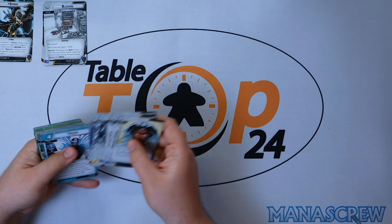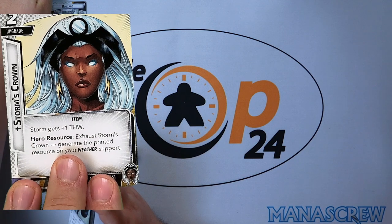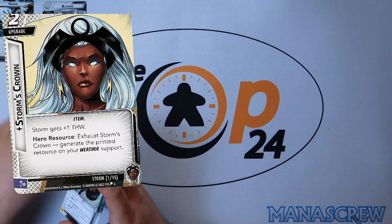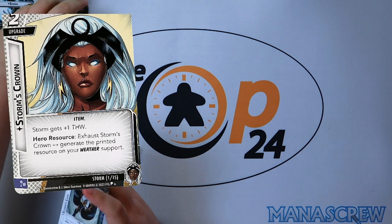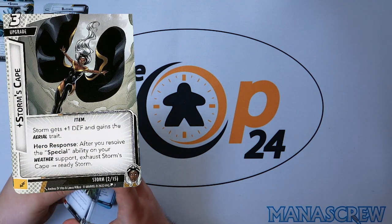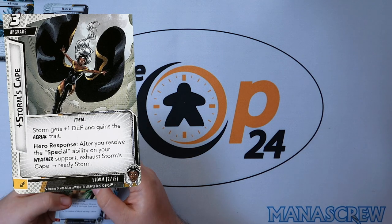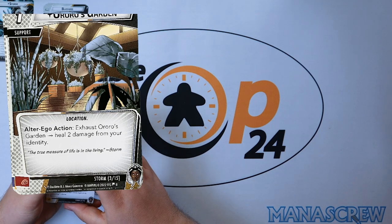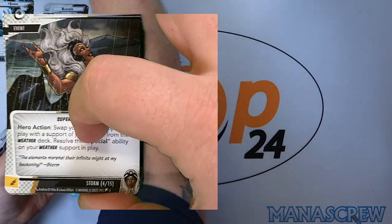Storm's Crown: Storm gets plus one attack, and as a hero response, exhaust the crown to generate a printed resource on your weather — each weather comes with a different one, with Clear Skies giving a wild resource. Storm's Cape: Storm gains plus one defense and the aerial trait, and after you resolve the special ability on your weather support, exhaust Storm's Cape to ready Storm. Aurora's Garden: exhaust the garden to heal two damage from your identity.